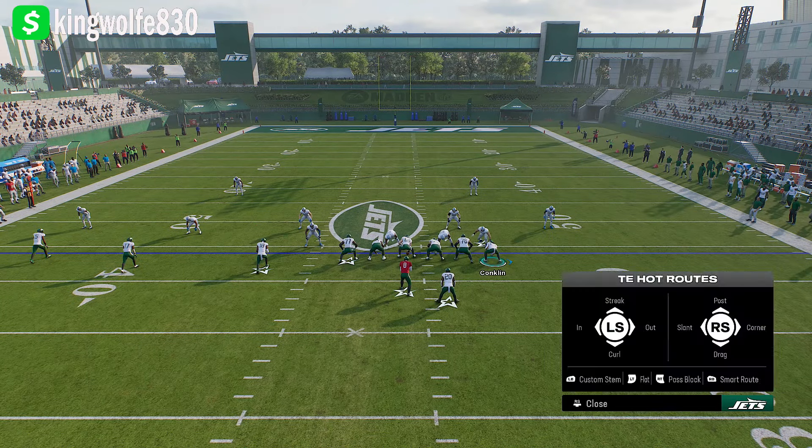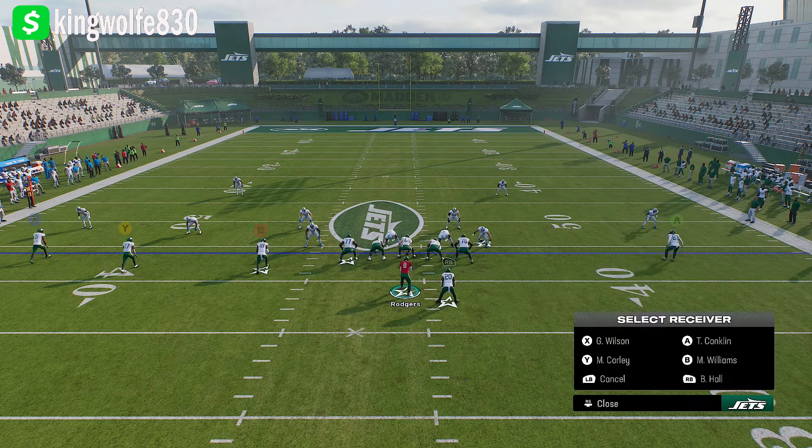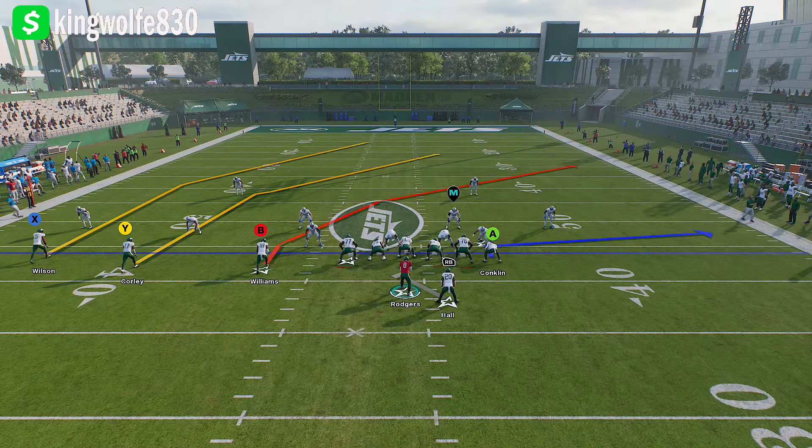Again, we're going to motion him out — comeback route, cancel play action, in route, streak. Let's roll out — get him! Just like that. If we get a regular catch animation instead of a contested one, we're golden. That's that play.